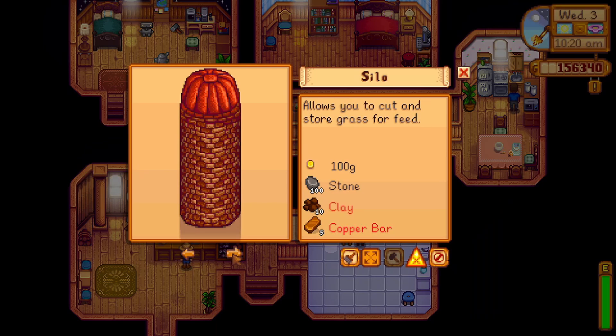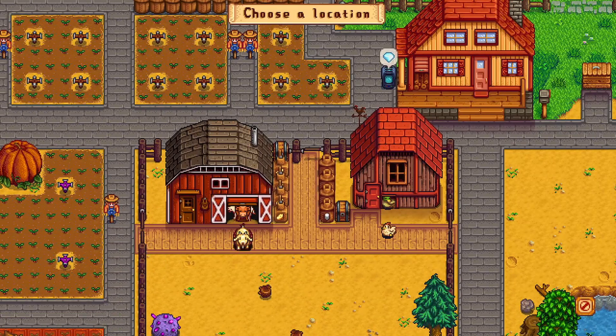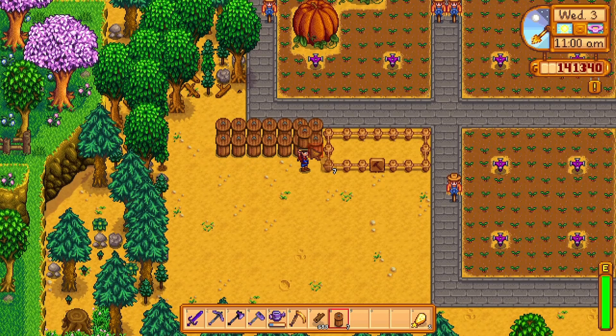For only 15,000 gold and 300 wood, you can upgrade your 7x3 space on your farm to an 11x9 interior spacing of the shed, which is 99 spaces compared to 21 spacing on your farm. I placed everything in there and I believe most, if not all, chests and machines should be placed indoors.